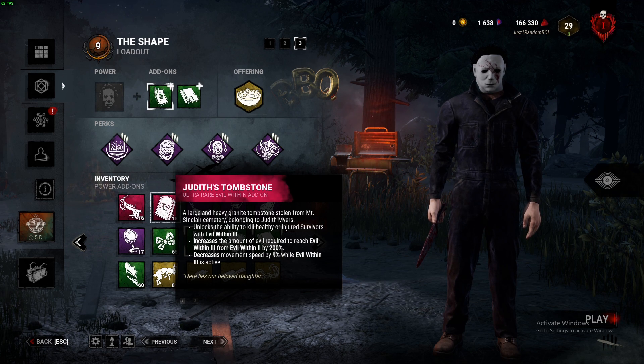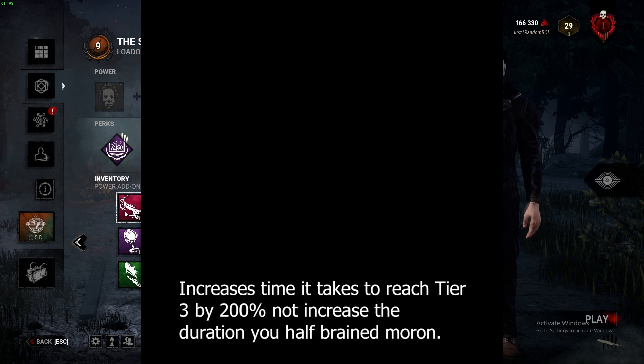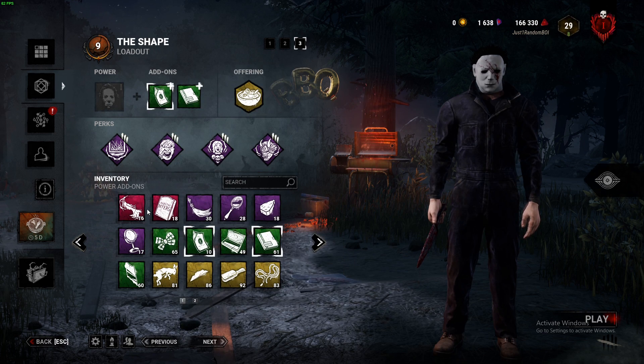Unlike the Tombstone Piece which puts you back to Tier 2 after a kill. Now, this may not seem that great on its own, but let's talk about his number one best add-on — the Fragrant Tuft of Hair. Basically what this does is keep you stuck in Tier 3 forever, no matter what, and it increases the duration of Evil Within 3 by 200%. So you can combine both of these together and insta-kill everyone without having to worry about hooking them. But it is going to take a painfully long time to reach Tier 3, so be aware of that.